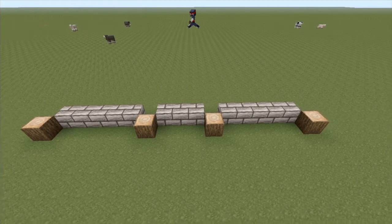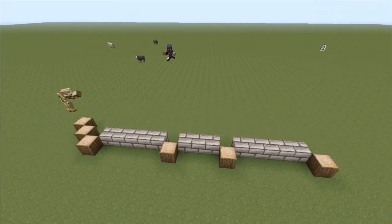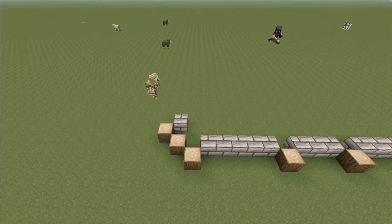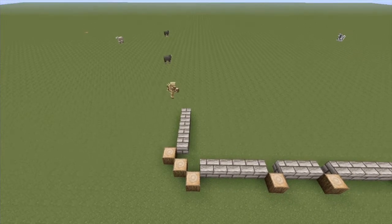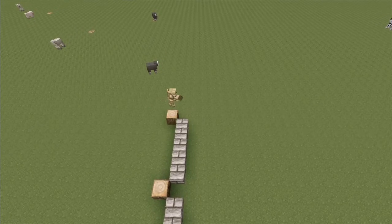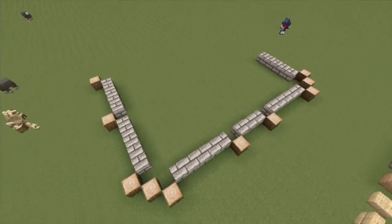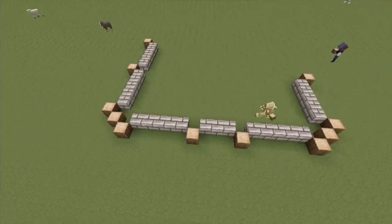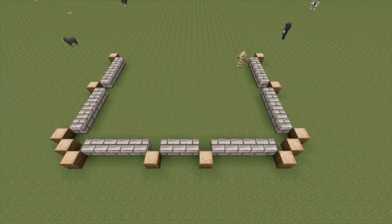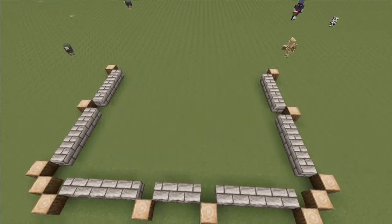To create the corner we do 3 in a diagonal. Then the side is 5-5: 1, 2, 3, 4, 5 then one there, and again 1, 2, 3, 4, 5 and one there. So now we've got the front and two sides — these are going to be simple windows. Go ahead and try that side: 1, 2, 3, 4, 5 and one in front, then 1, 2, 3, 4, 5 and one in front — and create your corner 3 in a diagonal.